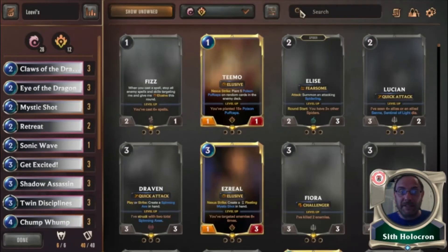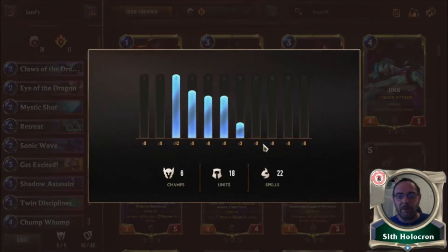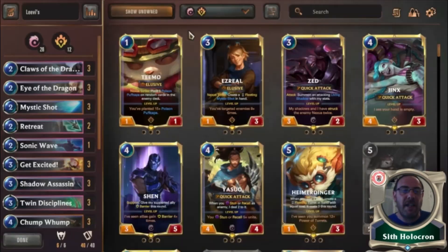Obviously we're on PNZ and Ionia, so it's going to be a lot of spells. Let's click up into here — my favorite button. 22 spells and 18 units for the six champions. Tons of spells.